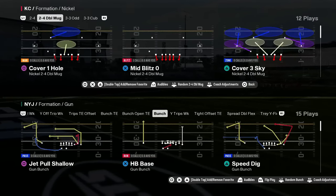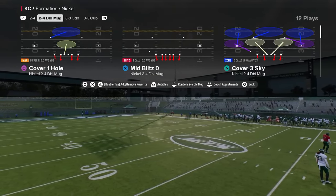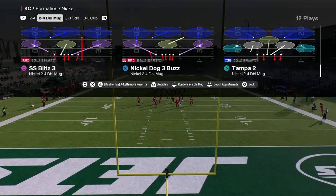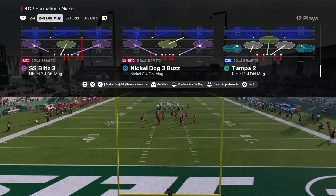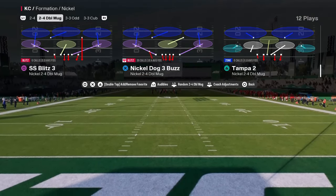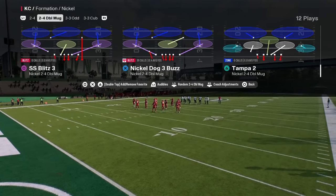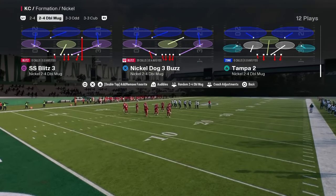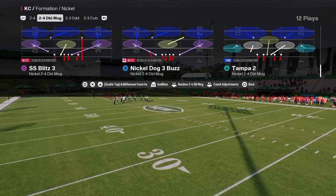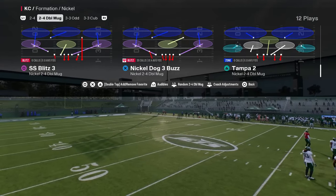Coming in at number two is a two-for-one defense — the most popular defense in online and comp Madden right now: Mid Blitz Zero, specifically the play Nickel Dog Three Buzz. We'll show this out of both the 2-4 Double Mug and the Nickel Double Mug. The weakness of this defense is really the pass coverage and some alignment issues, but the blitz and pressure aspect is very effective.